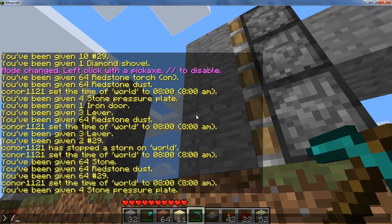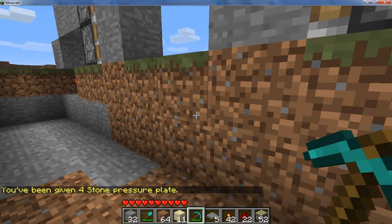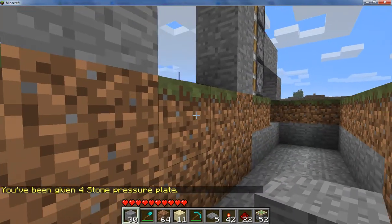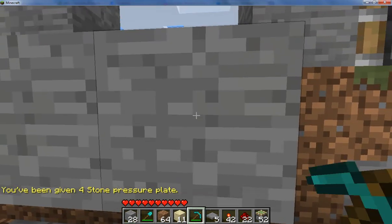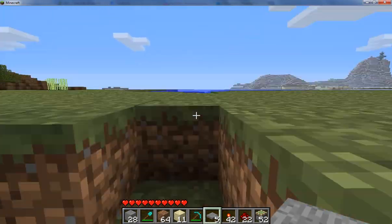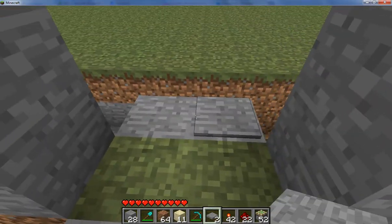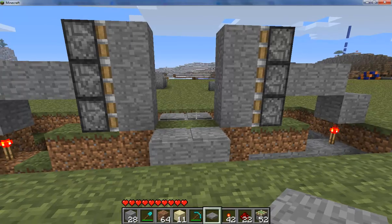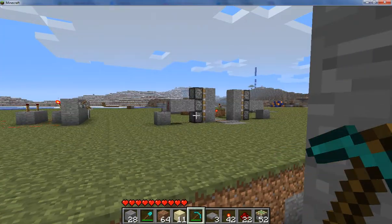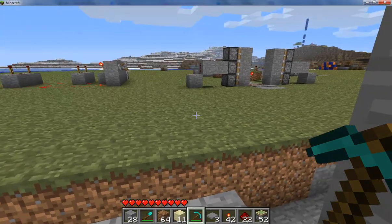So now we pretty much have the piston door almost done. Now you're going to take your pressure plates and a couple solid blocks and put them right in front of the piston doors. So now we have our triggers. You're only going to need two, because you're going to have that combination. These two are going to help you get out, and then the combination is going to open it.